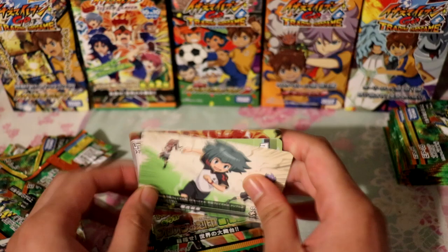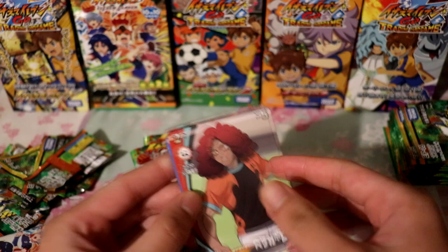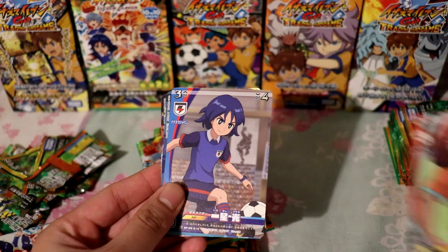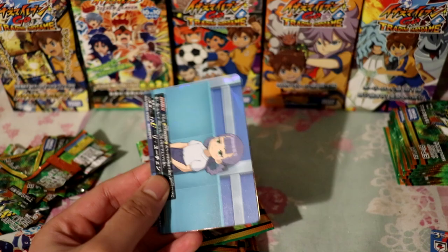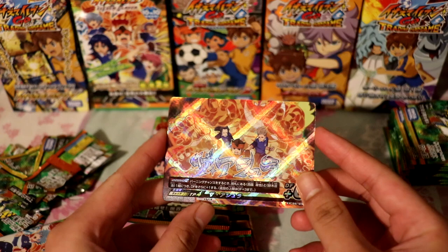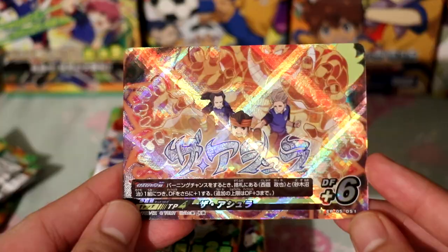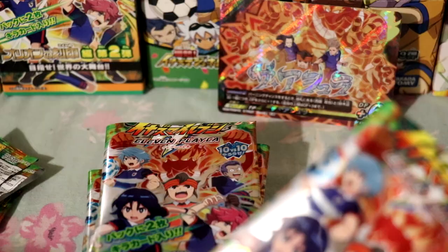Pack number one. We got a few cards — some names I don't remember. We got a shiny at the back! We got Ichihoshi, and then here's the rare, which is an audience card. And here we have Ashura, which is a special move used in the anime. Here's a close-up — I'm pretty sure it's super rare. That's pack number one done — we got a special card.